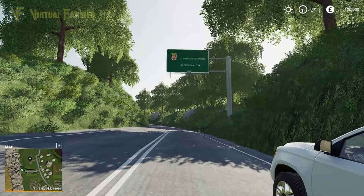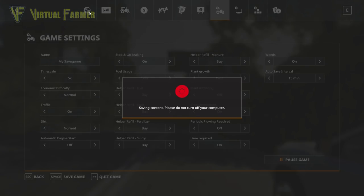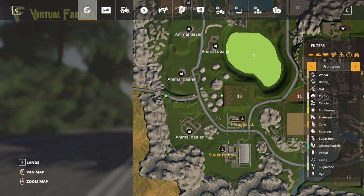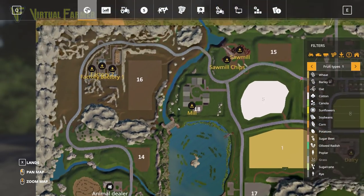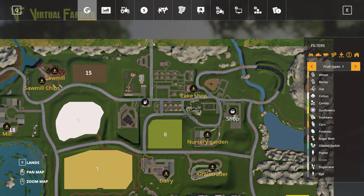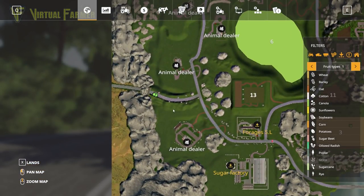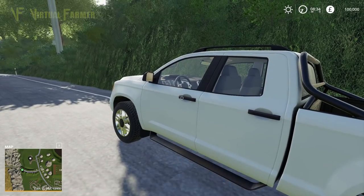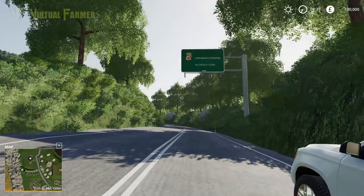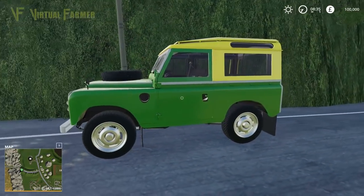You start the map at the western side here, and if we bring up the map it's really quite cool. You start over here at the entrance of the map on the main road into the map — there's only one other road that leads out, by the looks of things, but I really like that. You start as if you're coming onto the map, and you start with a truck here which is pretty cool.